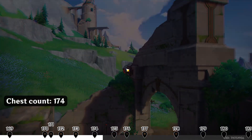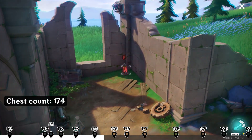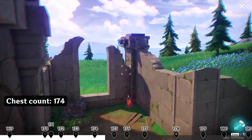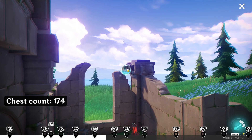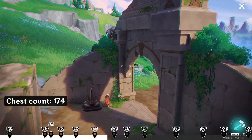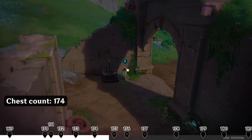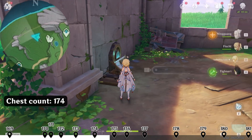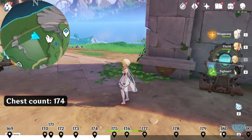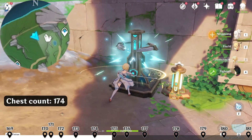Switch side here. Extract the energy from this cell. Then switch side using this node. Send energy towards this cell near the device. Now we can interact with this device in the south-east direction, down-right on the map. Hit it three times.